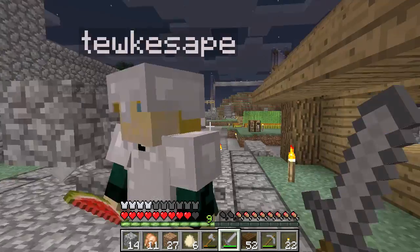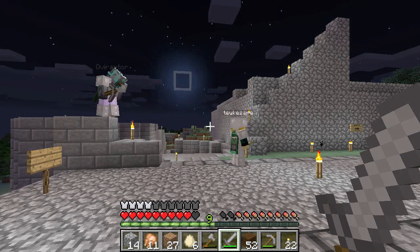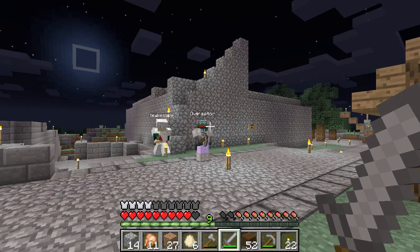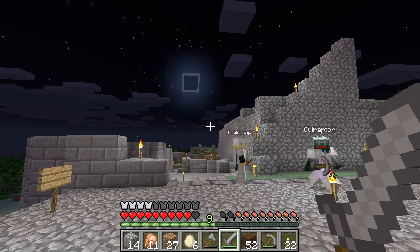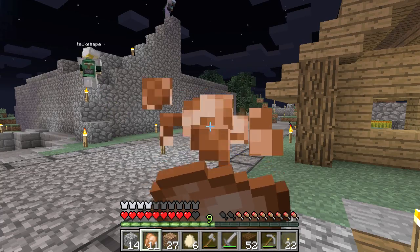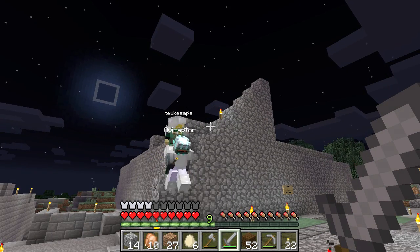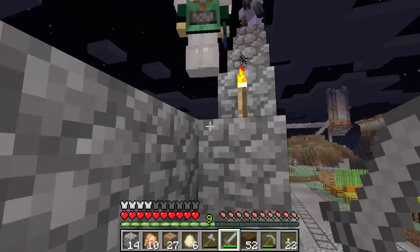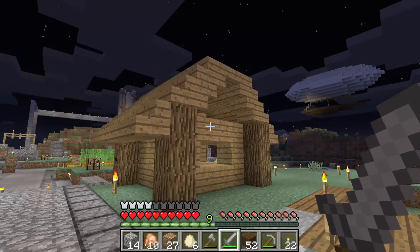I was gonna try and do an iron golem farm at some point. What is that? Free iron — basically, you have to fool the game into thinking there's a set of villages. You restrict where the iron golems can spawn, they spawn in a place you want them, and then fall on a water channel that carries them away from the village far enough that it no longer counts as part of the village. And then you kill it for free and get a bunch of iron. Usually with pistons, or lava blades. I'd like to see one of those.